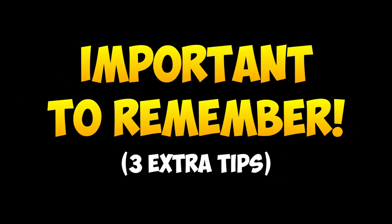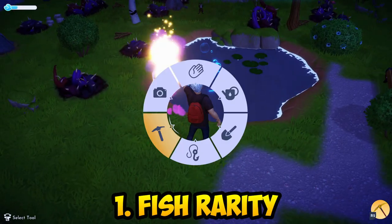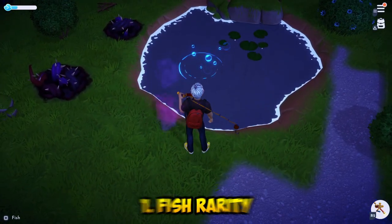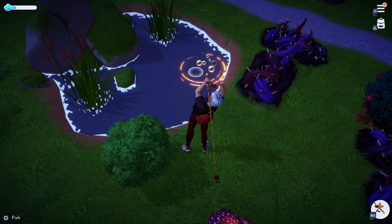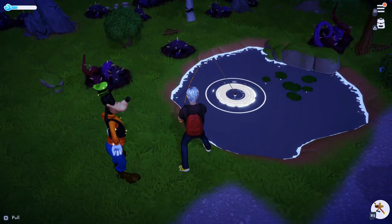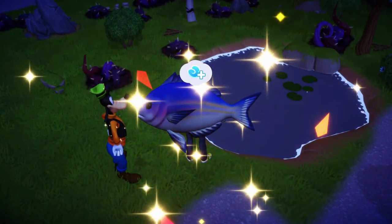Now here are a few more important tips to keep in mind while fishing. First of all, you will notice that some ponds will either have blue or yellow ripples. This simply indicates that you can get a rarer fish from fishing there, hence more money for you if you manage to catch and sell it to Goofy.